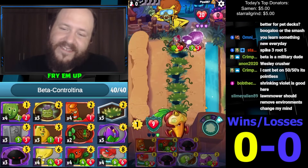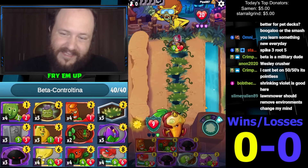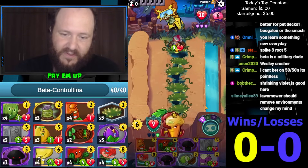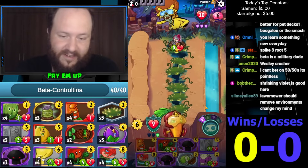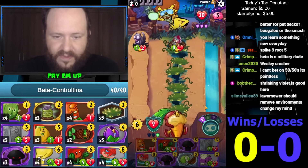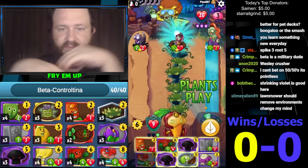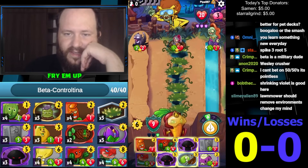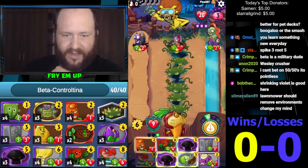I was thinking about running Rotobaga in this deck. I'm pretty sure Hot Date is better because it's not as easily answered — they can remove Rotobaga but they can't really remove Hot Date, it still explodes. But I think two-cost three-two Rotobaga is a really good card in general — decent control card. I feel like we're just gonna see Doom Shroom — actually Doom Shroom isn't that bad here. I feel like we're just gonna see Area 22.